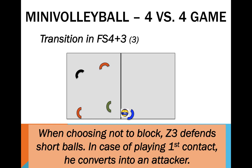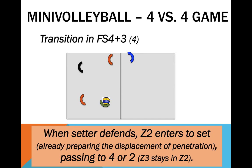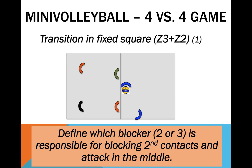A number of defensive decisions emerge in this system. If the attacker is in position 4, it will have to be blocked by the setter. If the setter chooses not to block, it should then assume a defensive position — and if forced to defend the ball, it has to convert into an attacker. This same logic applies when the opponent attacks on the other side of the net and forces the setter to defend the ball. Notice how the compensation performed by the position 2 player is highly similar to that of the setter in the 6v6 game using penetration.